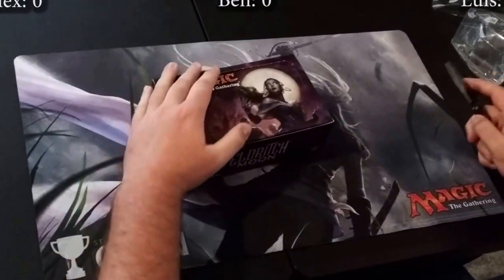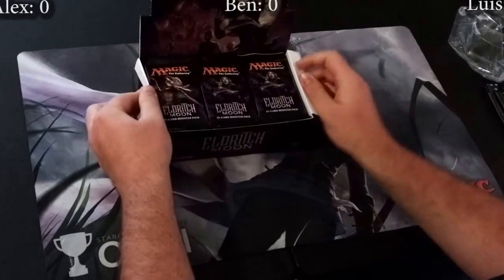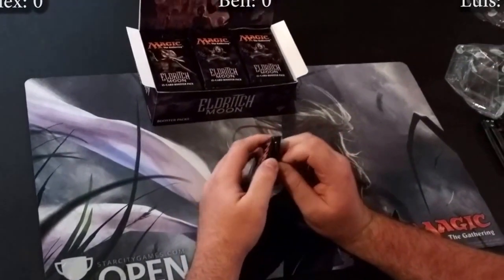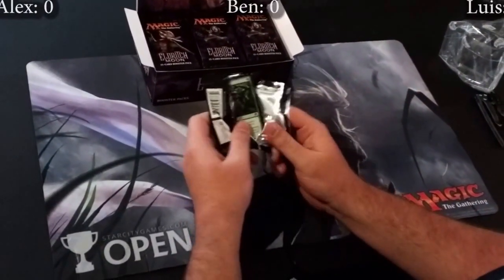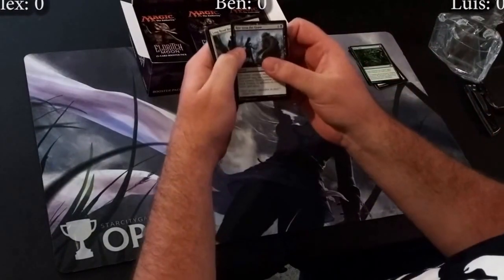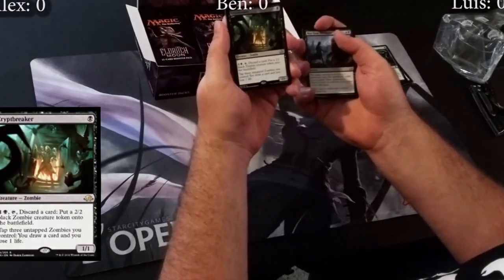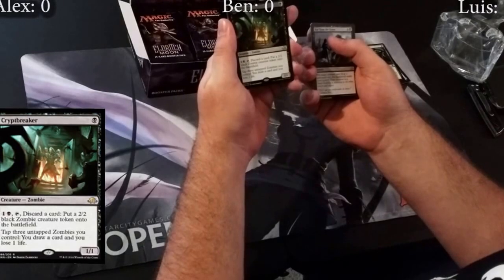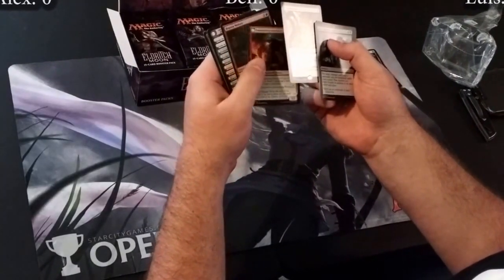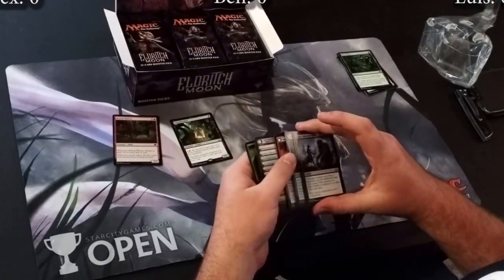Feels good, gotta love that plastic wrap. Alright, let's begin. We're going to read the uncommons and then the rare, skipping commons. We've got Rise from the Grave, The Long Road Home, Chilling Grasp, and our first rare is Crypt Breaker — zombie tribal, one black, tap it and discard a card to make a zombie, tap three zombies to draw a card and lose a life. And a Smoldering Werewolf — foil in the first pack, cool. That was the first pack.